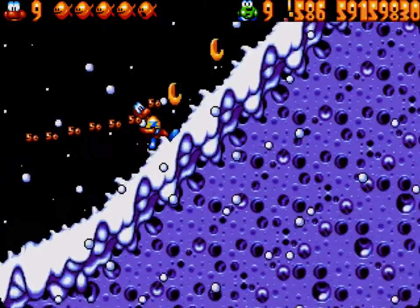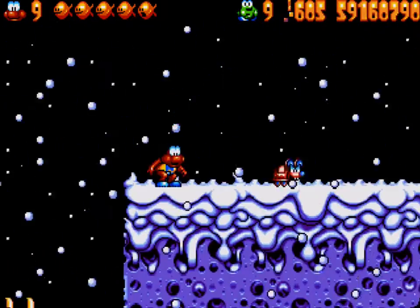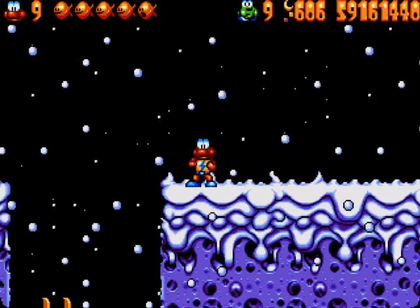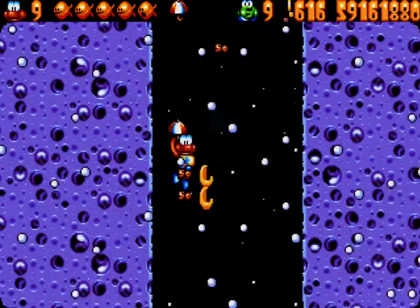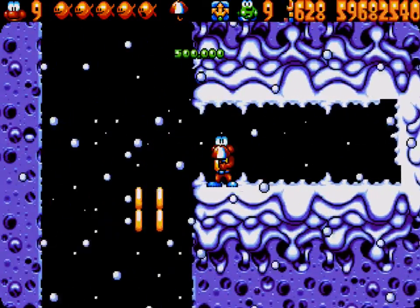And you want to continue to the right carefully. There is a pit that you don't want to fall into. You want to jump over it, and then right around there you will find a hidden umbrella. Use that to float down the hole, and as you go down you want to hold to the right to end up in this little alcove with the blue teacup and the map.